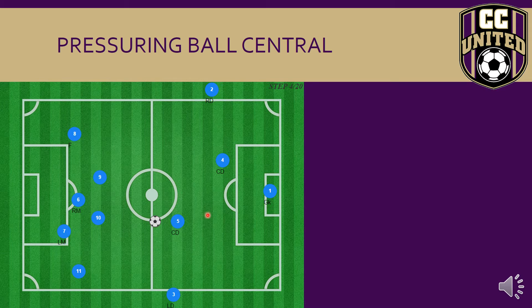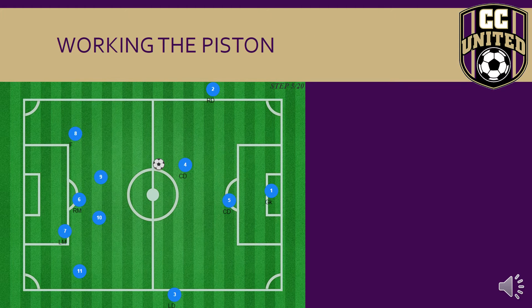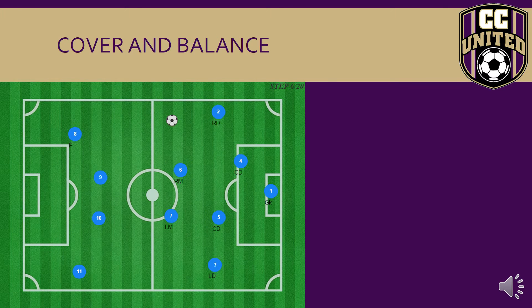Here we take our two fullbacks out and introduce the piston movement of our two central defenders. They're each responsible for the zones centrally behind the midfielders. As you can see, five is applying pressure on the ball, four is providing coverage, and as the play switches to the other side, five and four interchange — one pressing, one covering.